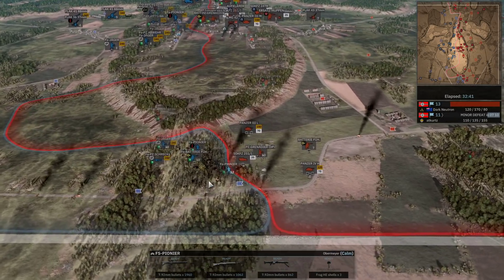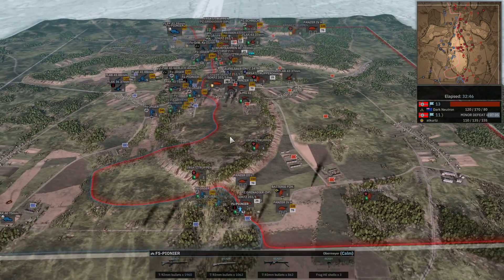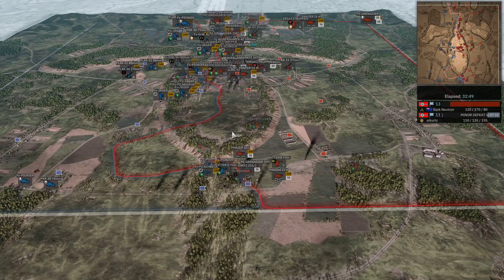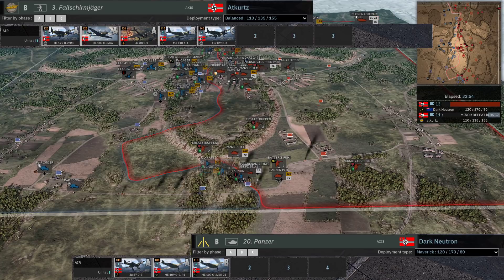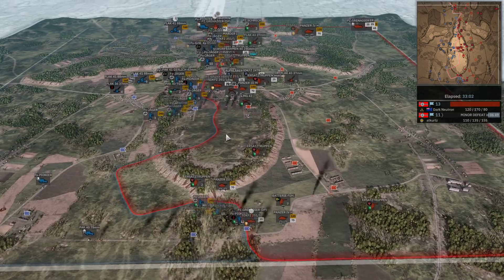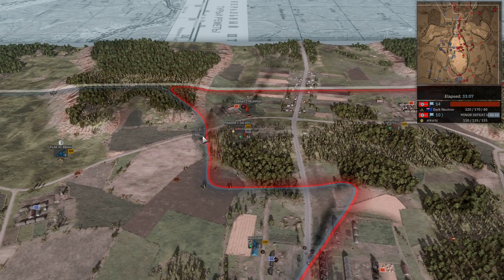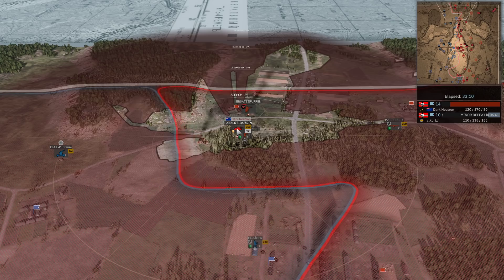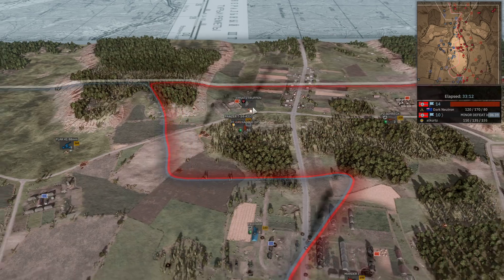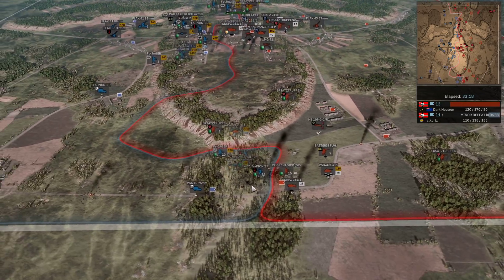I think we've seen three JU 87s go down now - and Dark Neutron had three, so I believe he is fully out of those JU 87s. A Panzerzug goes down to a close-range T-34 shot. The Urzas Strupan go down up there as well. 13-11 to Dark Neutron with six minutes 30 left on the clock. Can Dark Neutron hold on here? That's the question. He is currently, by the skin of his teeth, holding on - but this is very tight.